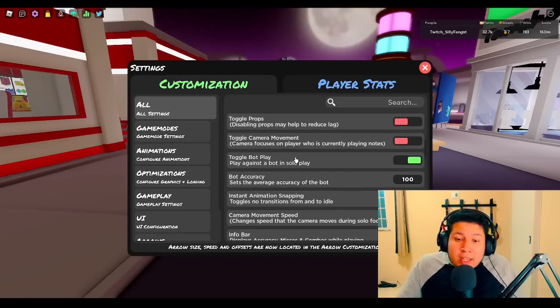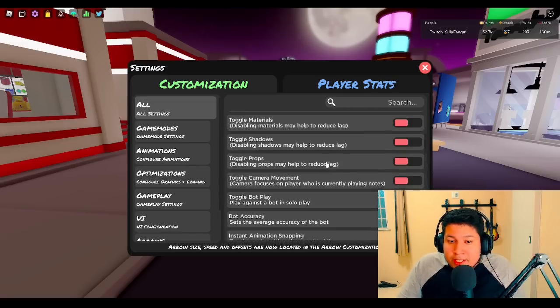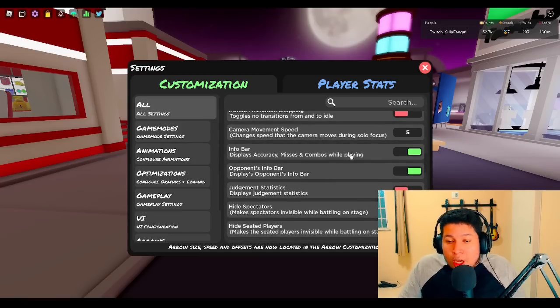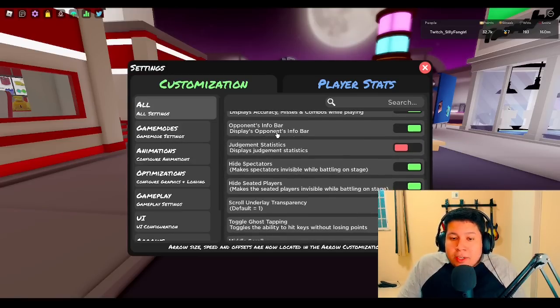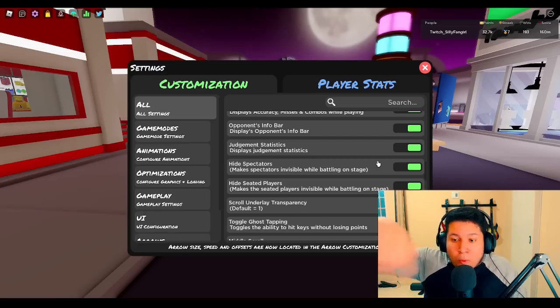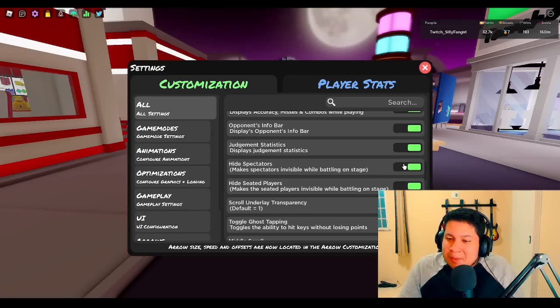And this one is bot play — if you like to play with bot play, it's up to you. Bot accuracy, animation snapping off, camera movement — it doesn't matter because you already disabled the camera movement feature. Info bar is useful because it's going to show you accuracy, miss, and combo. You can open the info bar to check if your opponent is cheating. Judgment aesthetics — I don't have it but I recommend using it. I just found out today that was even an option. And hide spectators — when you're playing a 1v1 and you can see people walking around, I recommend enabling this option because those people walking around are a distraction, and you don't want distractions in a rhythm game.